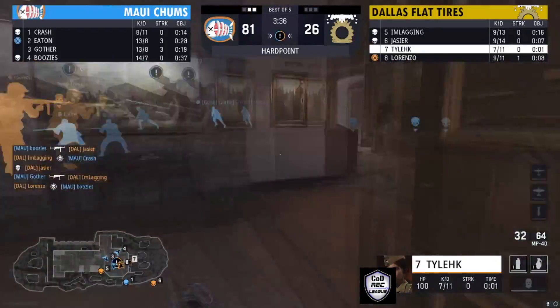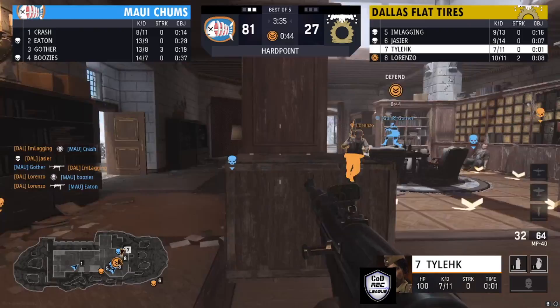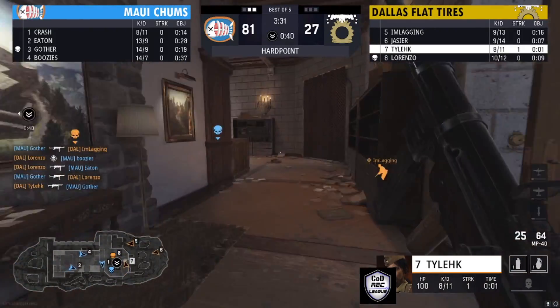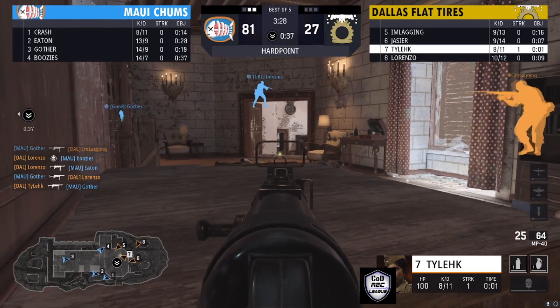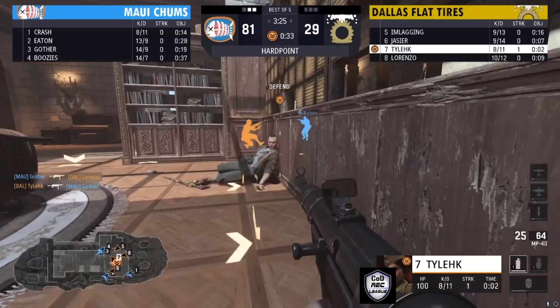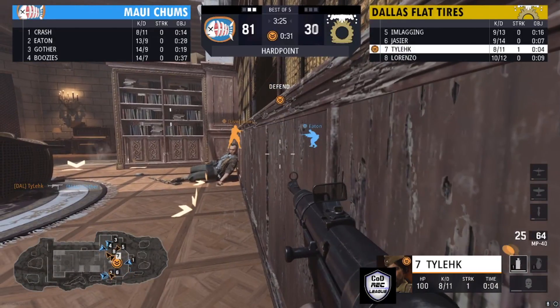Tyleek coming around this back end could be a nice play. His other teammates are on that hill, and there's going to be one more player from Maui Chums. Tyleek able to get that kill locked in. Dallas Flat Tires need some hill time — they need someone on this hill, and that guy is going to be Tyleek.